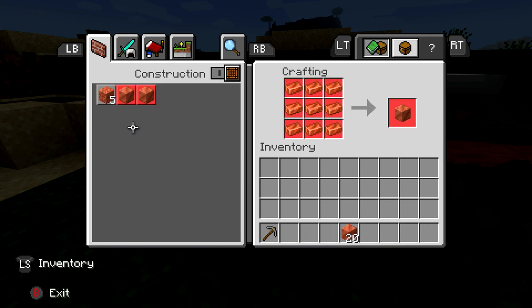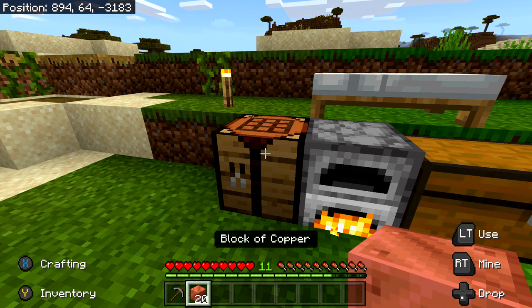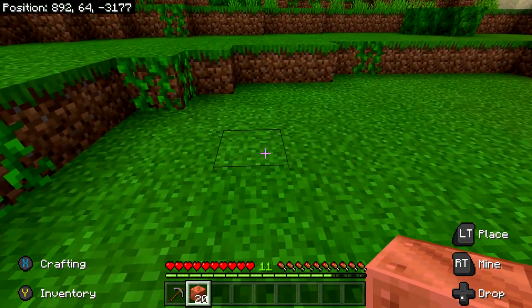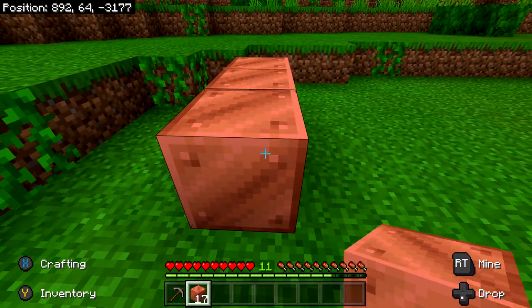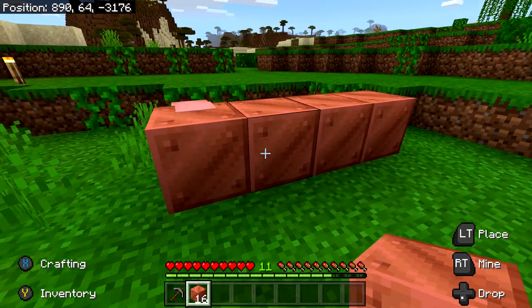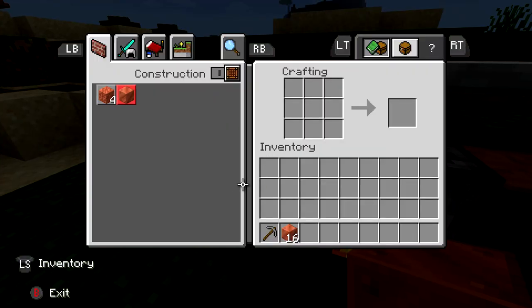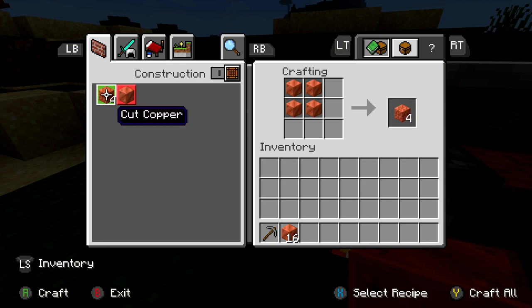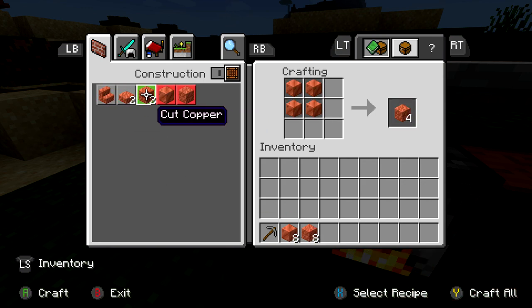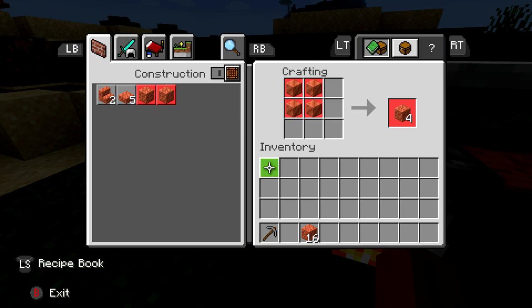You should get about 20 blocks in total. Take four of them and place them in a nice row in an open area. Then take the remaining 16 blocks back to the crafting table, and we are going to convert these into cut copper. It's going to be an even exchange rate — four blocks of copper to four cut blocks.